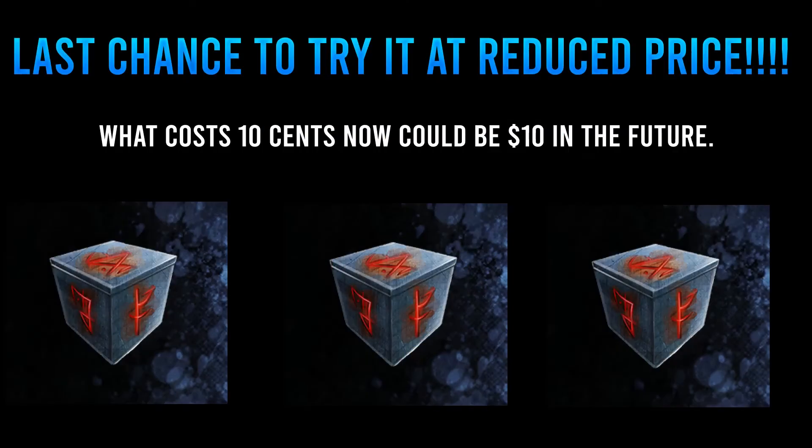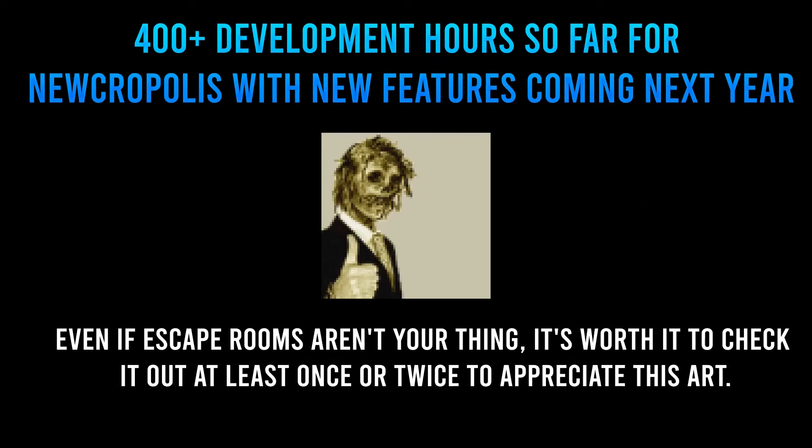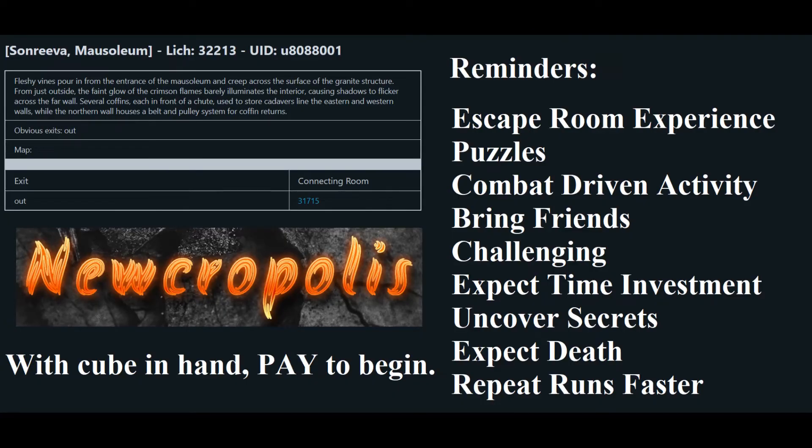What you should do is use a few cube entries to explore Sonriva. As the access price could change, do not miss an opportunity this year to run it a few times and become more familiar with the overall event. Wyrm has put over 400 hours into building this thing so far, and there are still secrets that no one has uncovered yet. This is an escape room puzzle and combat-driven activity — it's meant to be challenging. Allot some time, try different stuff, bring friends, interact with the world and expect to die. Repeat runs will become much faster as you learn how everything works. To begin your journey, just head over to Sonriva Mausoleum, get out your cube and pay.